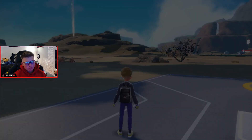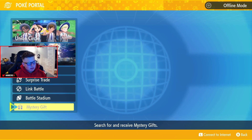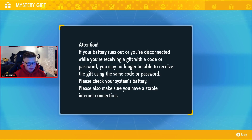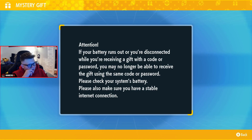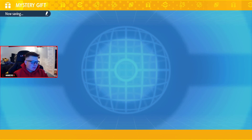First off you obviously want to head into PokePortal as per usual, and when you're in here you want to head down to Mystery Gift and go into Get with Code and Password. When you press that, it will show an attention message — just press A to go past that and it will connect you to the internet.